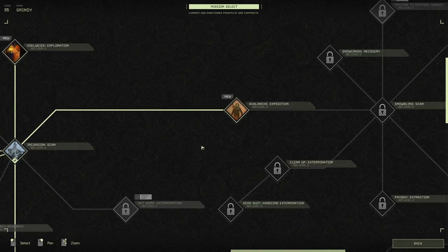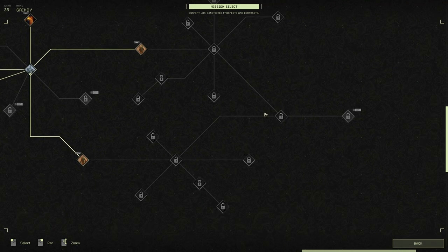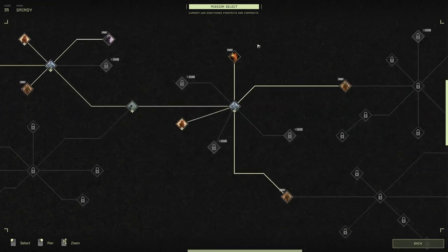Hey gamers, it's Grind This Game here, back with Icarus. This is going to be a guide to the Avalanche mission, which was the mission from hell. We'll let the narrator describe it first, though.